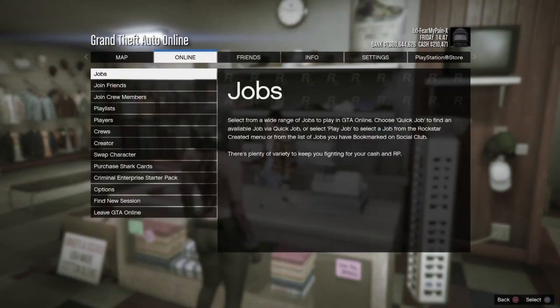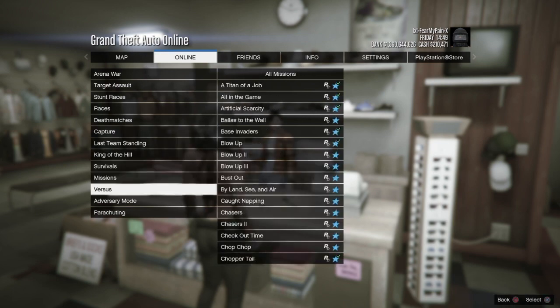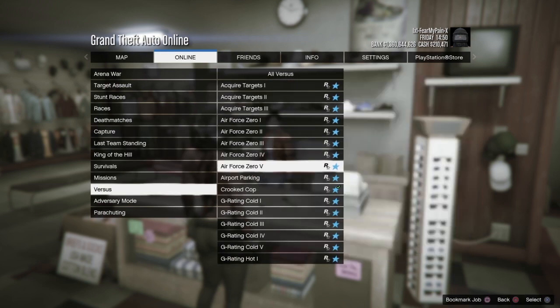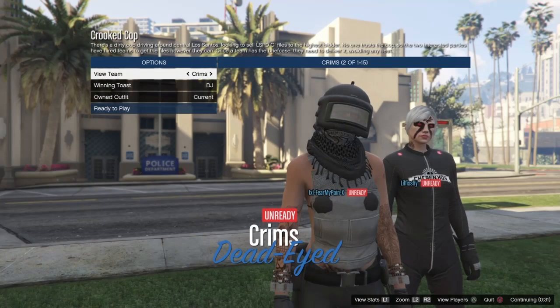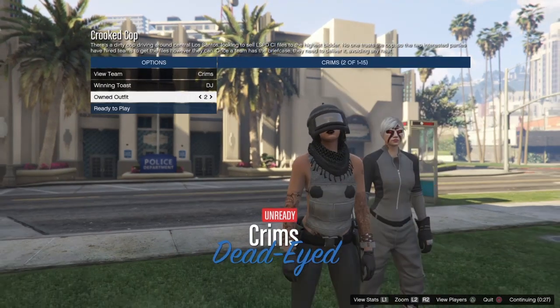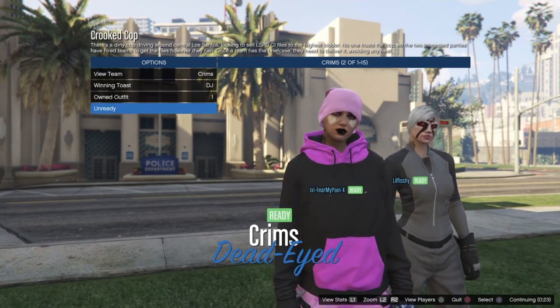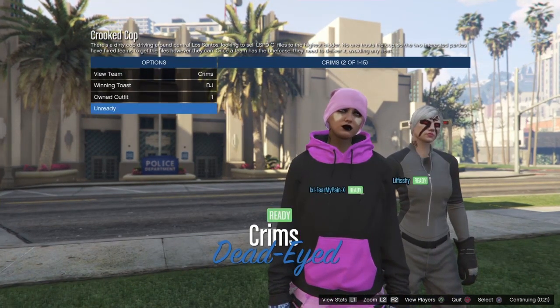There are no outfits we have to put together in free mode, so we'll go straight into the Rockstar created versus job called Crooked Cop. Make sure you set that to player owned clothing, then you'll load into the outfit selection screen. Scroll to outfit slot two, then back to outfit slot one, and you can see the completed outfit here.